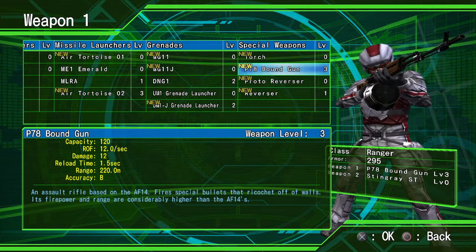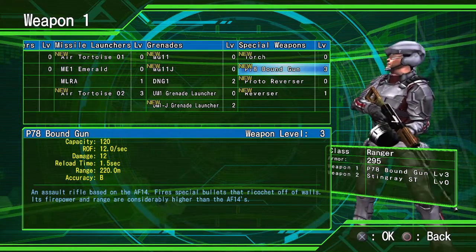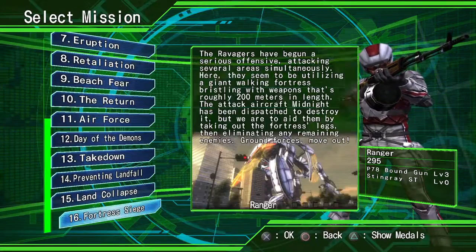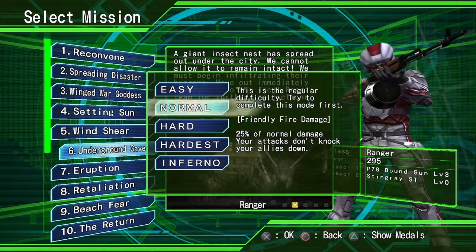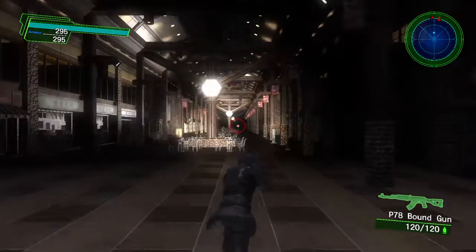The thing that sets this apart from some of the other assault rifles is that the bullets can actually ricochet straight off of walls, continuing their path - and they can cause some pretty good chaos. Let's go ahead and try this weapon out. I'll select the underground cave to show you a place where this will actually come in more handy.